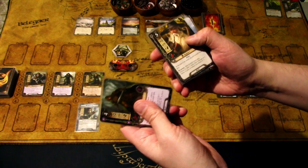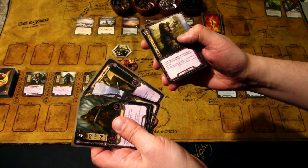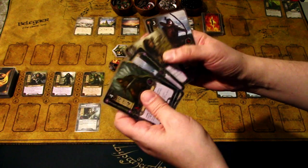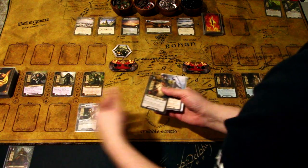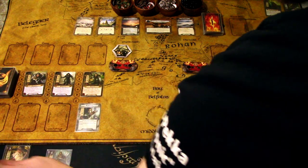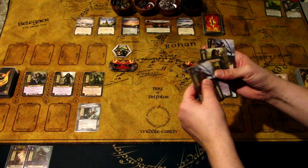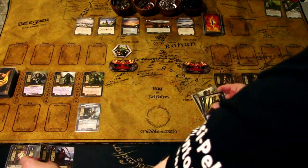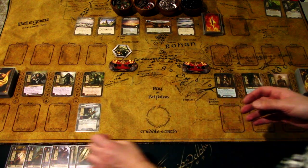After the mulligan we get Faramir, Gandalf, Fornost Bowman, Steward of Gondor, Descendant of Kings, and Fornost Bowman. That is a better hand to start. We are playing the Steward of Gondor immediately.